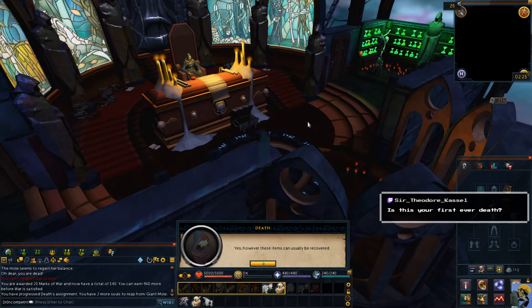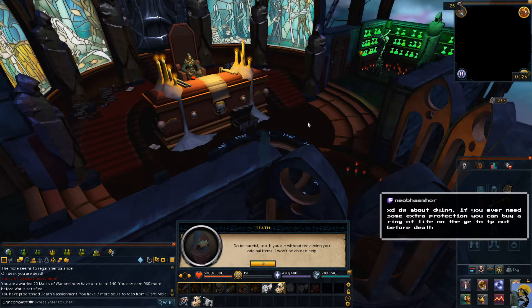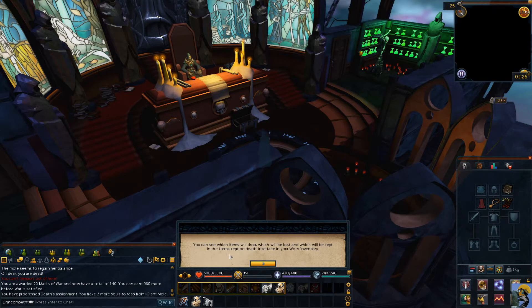'Yes, however these items can usually be recovered. A gravestone will appear where you died — reaching it will allow you to reclaim your items yourself. Otherwise I'm able to recover many items but my service comes at a cost. Be careful — if you die without reclaiming your original items I won't be able to help.' You can buy a Ring of Life on the GE to teleport out right before you die — does it just automatically do that? Yes, but it can be useful. It's like a fairy in Zelda! You can see which items will be kept on death in your worn inventory interface.